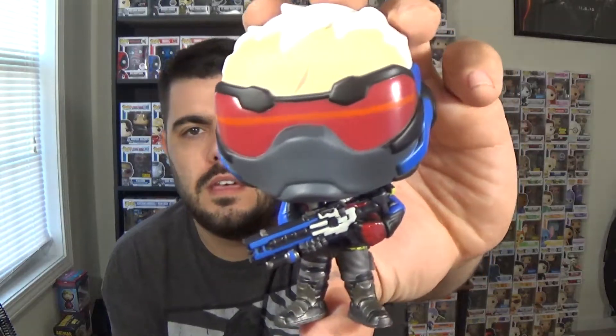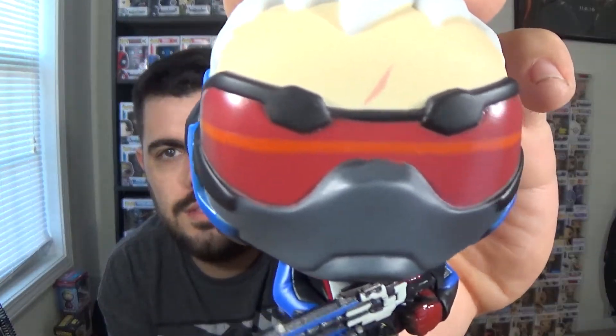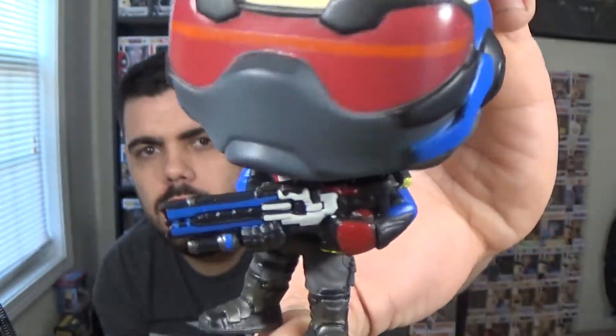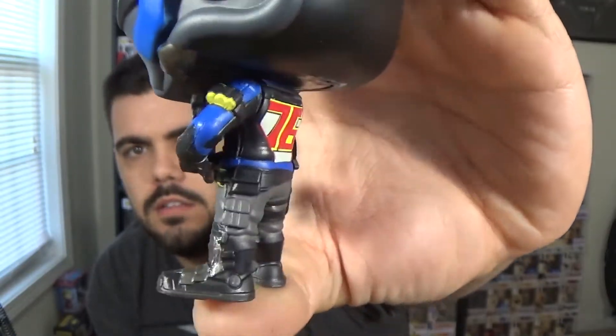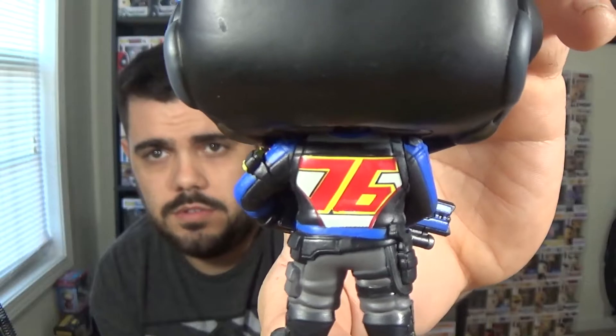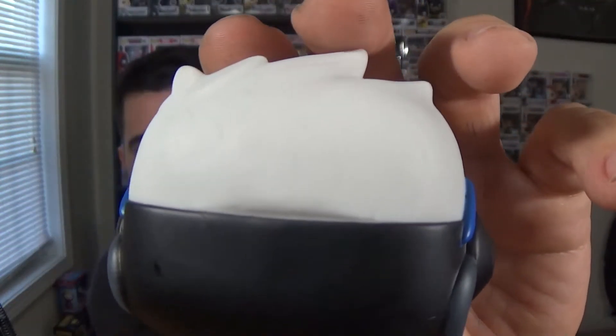Next we have Soldier 76. He is my favorite character in the game, and this is a GameStop exclusive. Let's take him out of the box. His goggles are not see-through — that's just what he looks like, almost like Cyclops. You can see there's like a line through his goggles. That big gun is awesome, it's an assault rifle and you can shoot rockets too. A lot of detail — they did a very good job with these pops. There's his number 76 on the back, and his white hair. There might be a little smudge of paint on the back of his head, but that's fine.